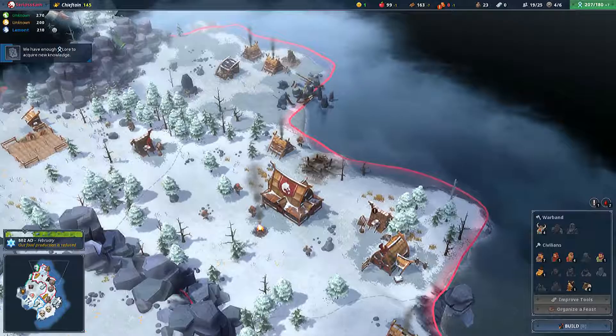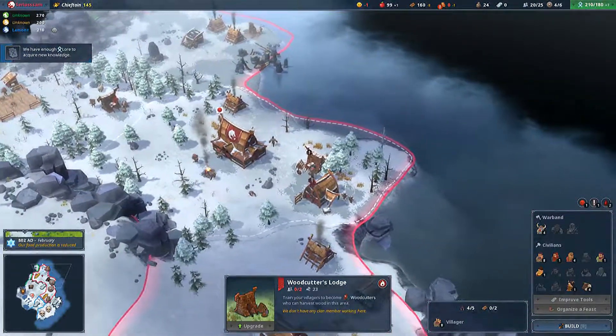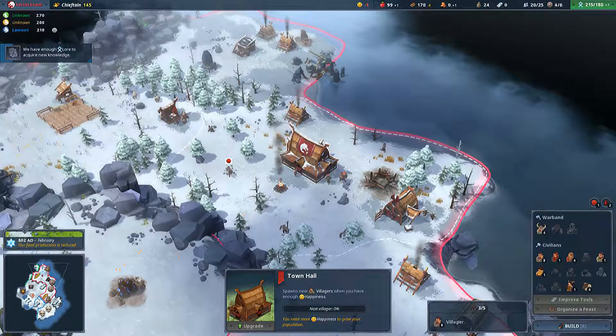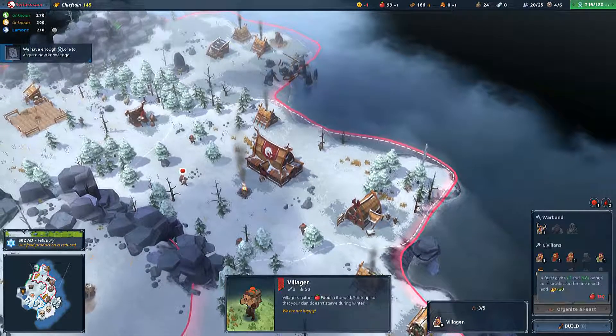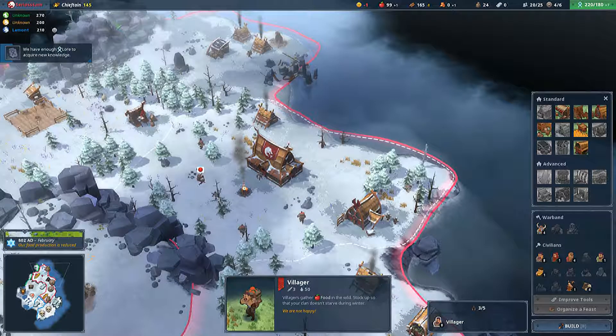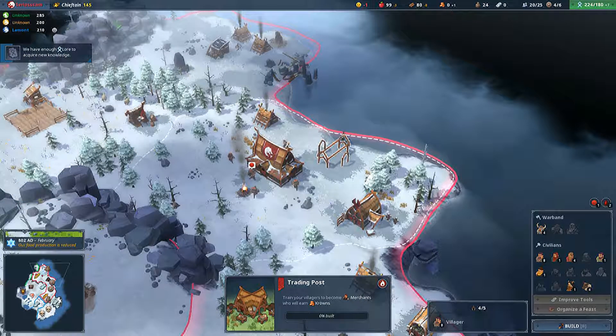Why is our building upkeep still so high? We're back into the normal but I am going to have to build this trading post. I'm thinking I build that there. And winter is killing us at the moment. Holy hell. We need winter to go.